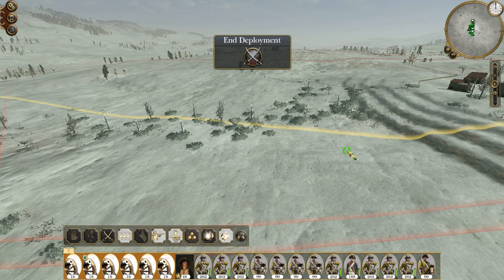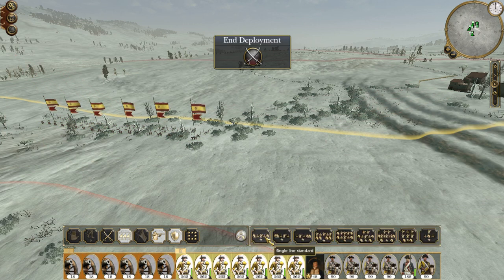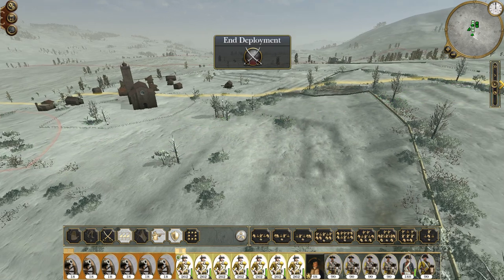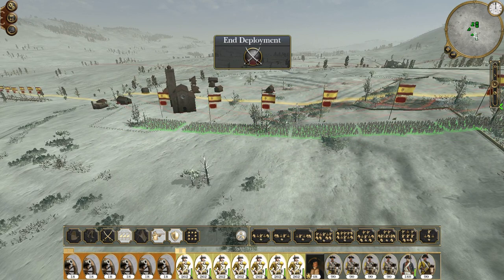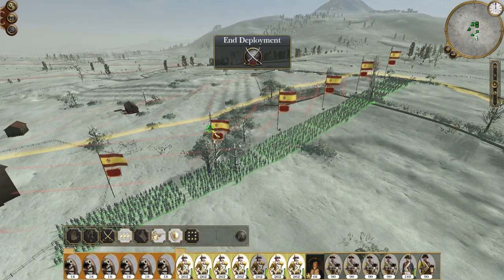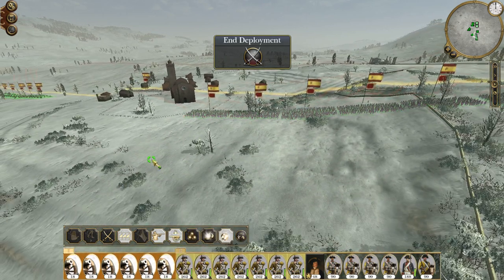His second army will literally come on and attack us — they will just move straight towards us. We could actually set up inside the town, which would put us closer to our own guys. I think that may be a good idea. We're going to set up in the town. I don't think I would normally do this, but we're going to have to advance to get into a good position.